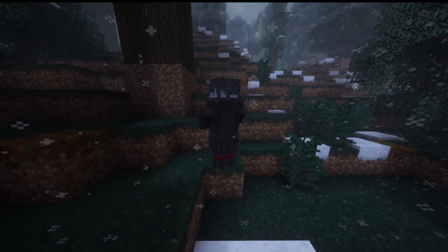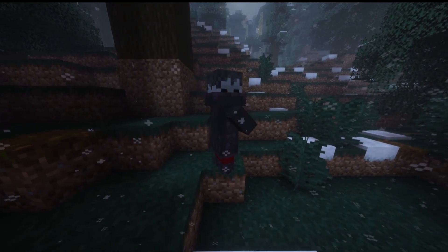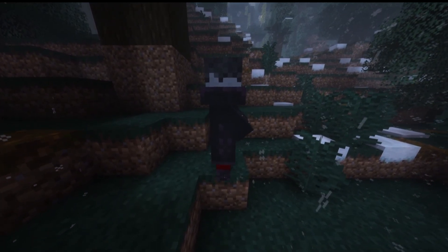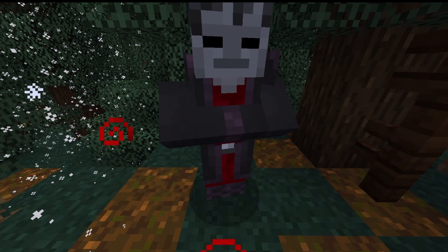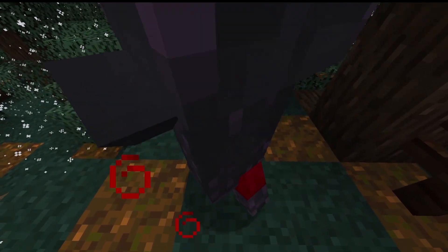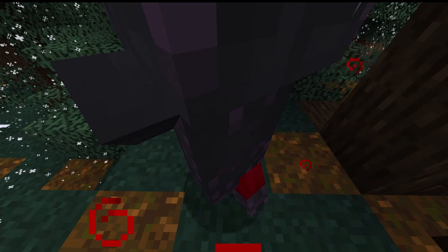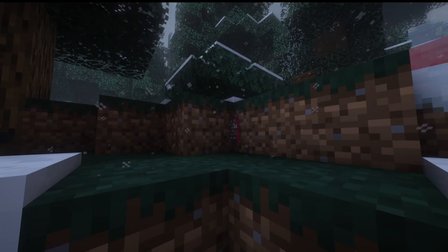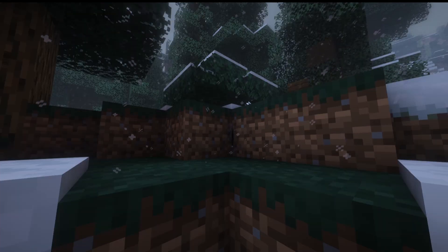Our second-to-last mob is the Moroi, a vampire that will spawn in the Wild Tiger biomes. When you come close to it, it will give you the Possessed effect and slowly pull you in — this effect makes it so you can barely move at all. You'll very quickly take damage, and the only way to get rid of the effect is by killing the Moroi. It also plays a crying baby sound. When killed, it can drop bones, unholy cloth, a blood bottle, or a token of dread.